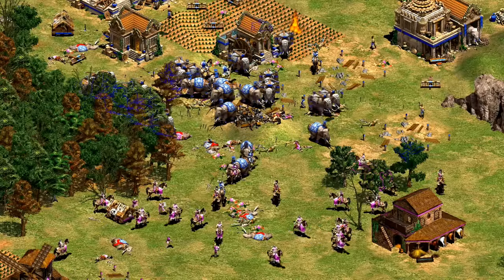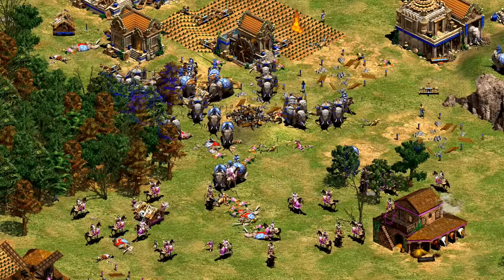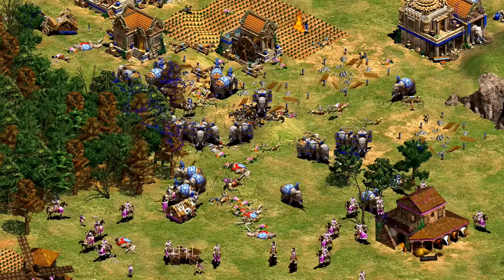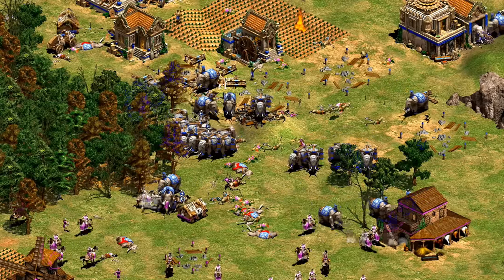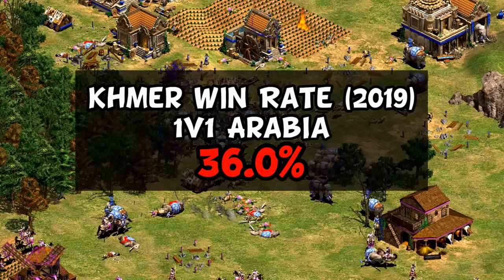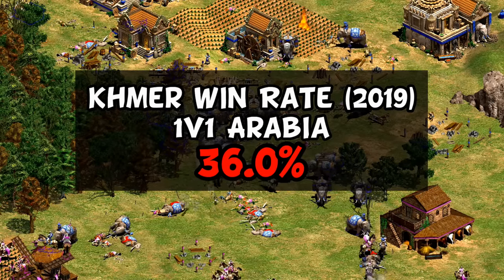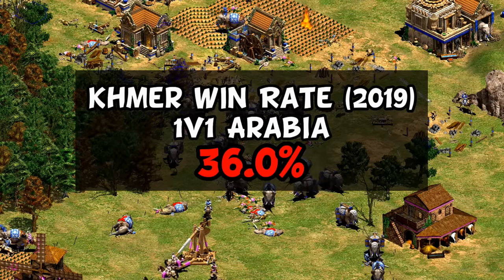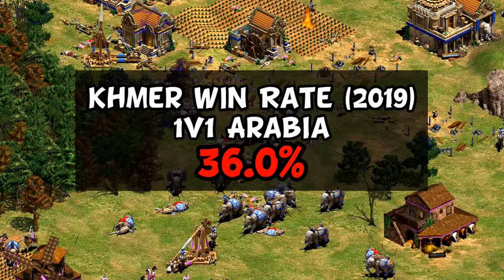It was finally at this point that online win rates were being tracked on aoe-stats.io. Despite some claims that Khmer had been underrated even before getting Arbalester, we could finally see how they were doing on the ladder — and the results were shockingly bad. Over a many-month period collecting data, Khmer had a combined win rate across the board of 36 percent, all of the data coming after Arbalester was added, meaning it was probably even worse before.